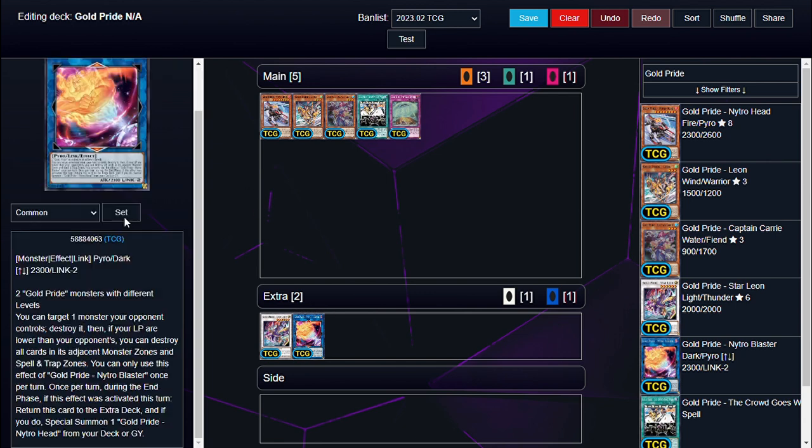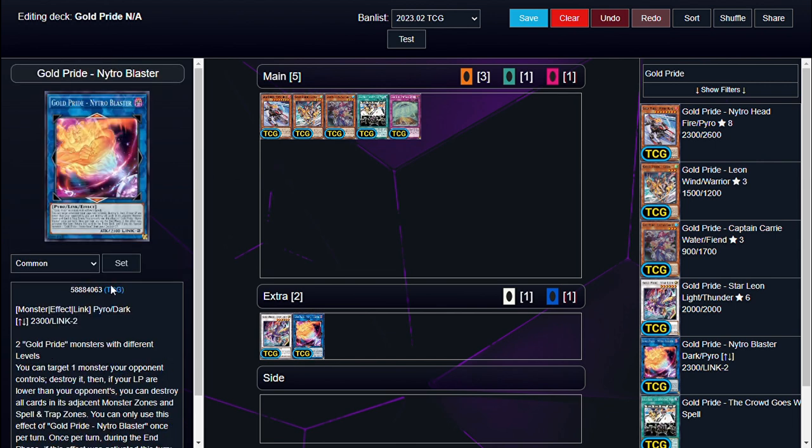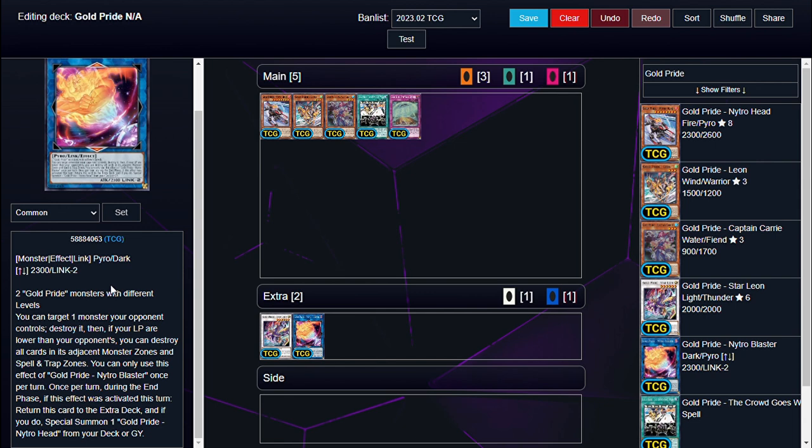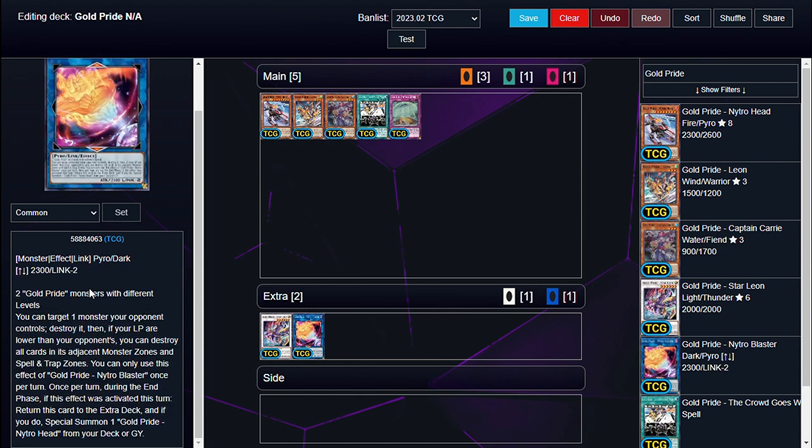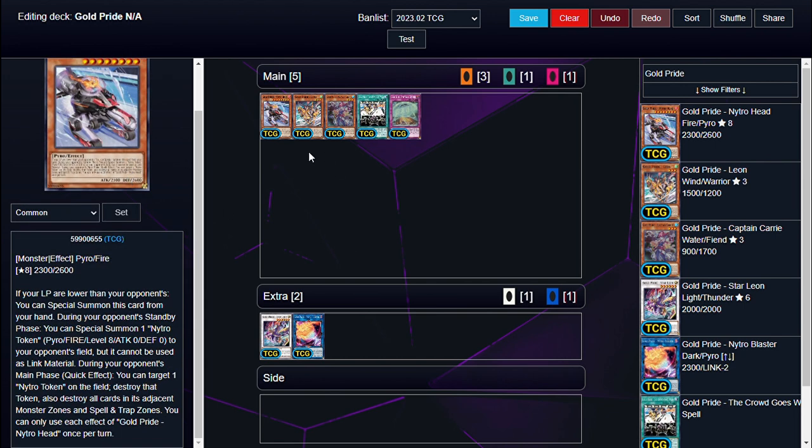Let's go over the extra deck. Nitro Blast takes two Gold Pride monsters with different levels, so we have to use Nitro Head and either of our level threes. You can target one monster your opponent controls, destroy it, then if your life points are lower than your opponent's, you can destroy all cards in the adjacent monster zones and spell and trap card zones. You can only do that once per turn. During the end phase, if this card's effect was activated this turn, return it to the extra deck, and if you do, special summon one Gold Pride Nitro Head from your deck or graveyard.